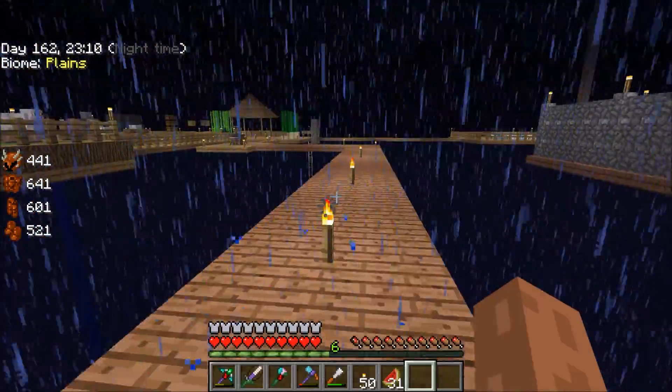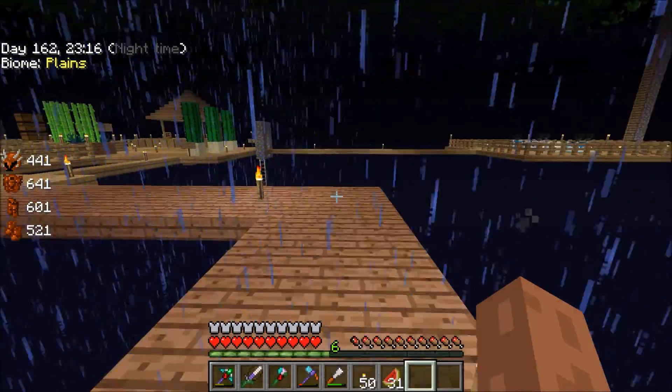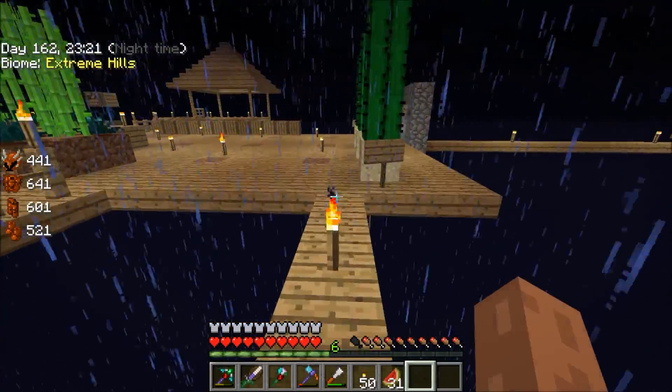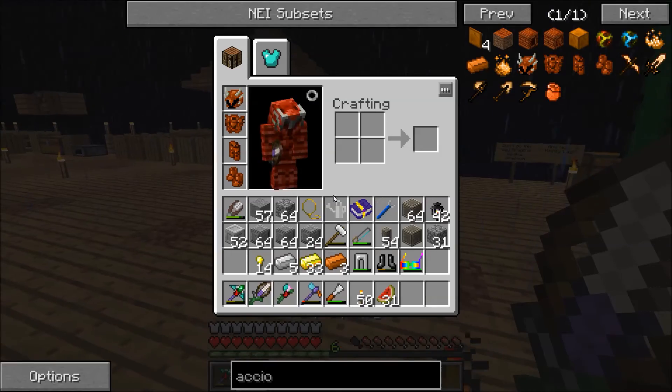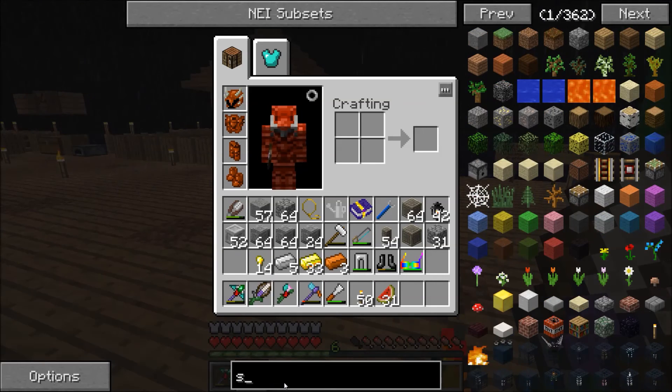Alright, so I've got armor to protect myself. I just put the Accio back over there, so it's not in my inventory anymore. Next thing I need is weapons. Obviously, Purple Pokey is just fine for this one — smite, sharpness, 8 damage. I don't even know if I can find something better than that.